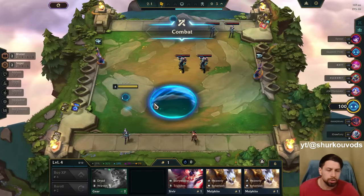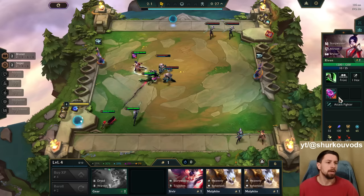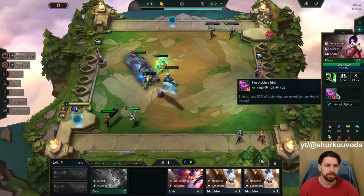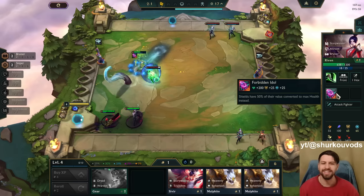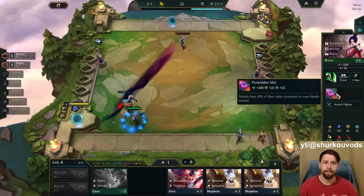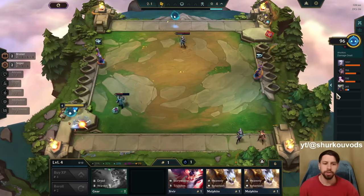This is going to be crazy. We are trying to get Tahm Kench. I saw some Reddit screenshots with this — Forbidden Idol: 200 health, 25 armor, 25 magic resistance. Shields have 50% of their value converted to max health instead. That is very, very dumb. For Tahm Kench with a max health scaling shield. Also for Ornn with a max health scaling shield.